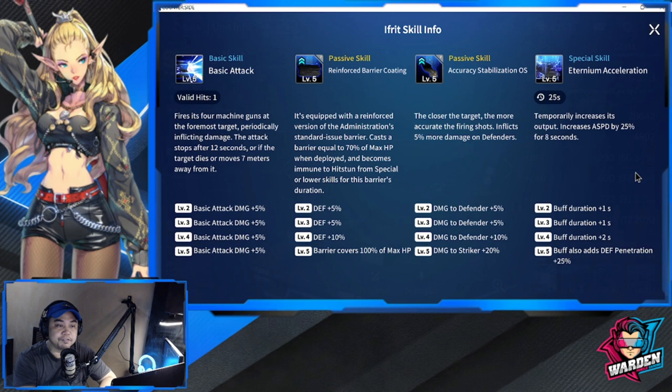His second passive is Accuracy Stabilization OS. The closer the target, the more accurate his shots. It inflicts five percent more damage to defenders. At levels two through four, additional damage to defenders increases by 20 percent, for a total of 25 percent — which is crazy. At level five, damage to strikers also increases by 20 percent. Front lines and tanks are really going to suffer with Ifrit on the battlefield.